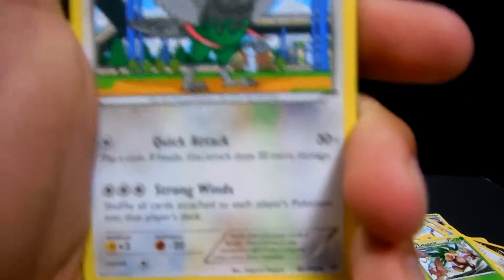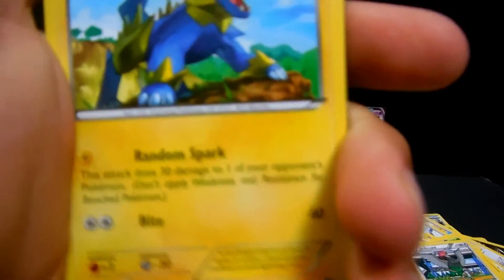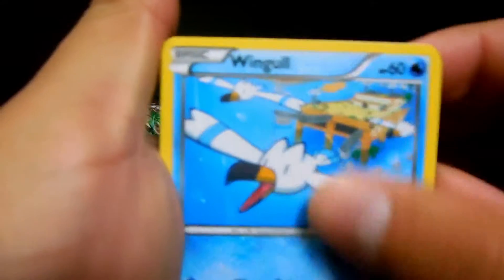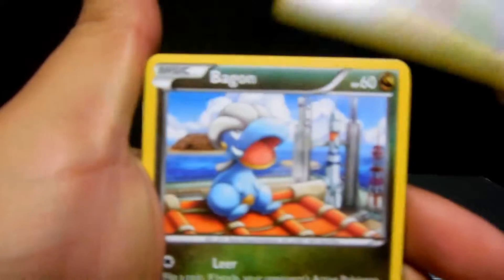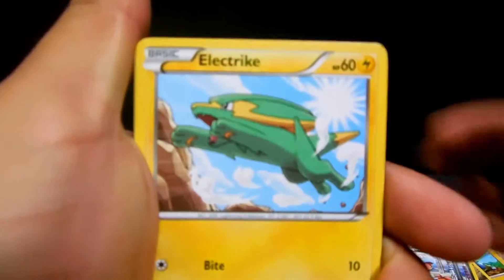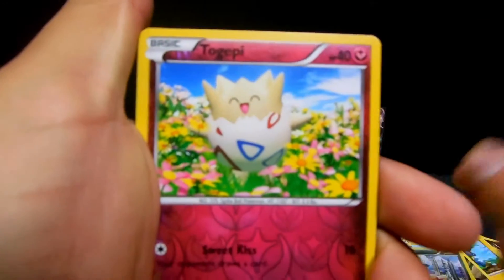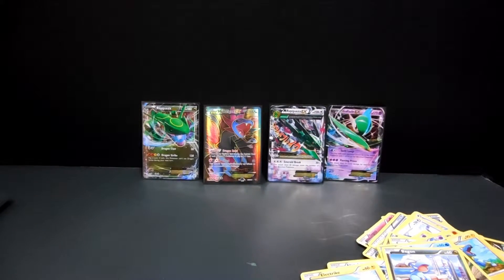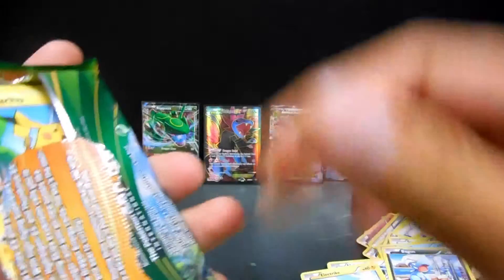One, two, three - and we're going to do the card trick starting with an Exeggutor, an Unfezant, Manectric, a Natu, a Wingull, a Fletchling, a Bagon, a Electrike - the reverse is a Togepi - and a Shedinja. I'm assuming that's how we say it. We're almost halfway through.